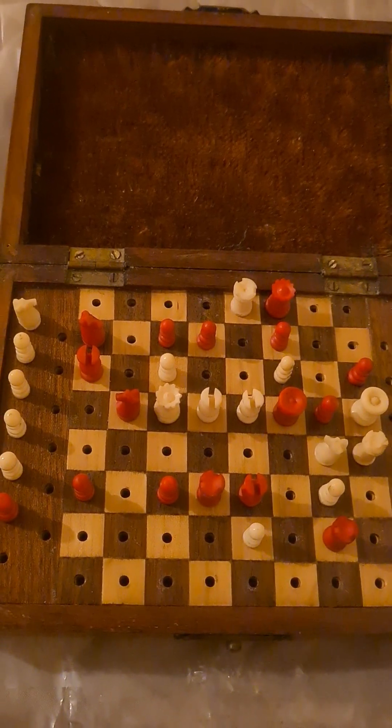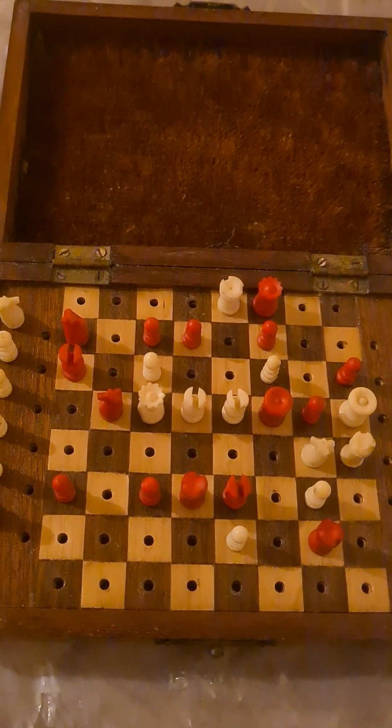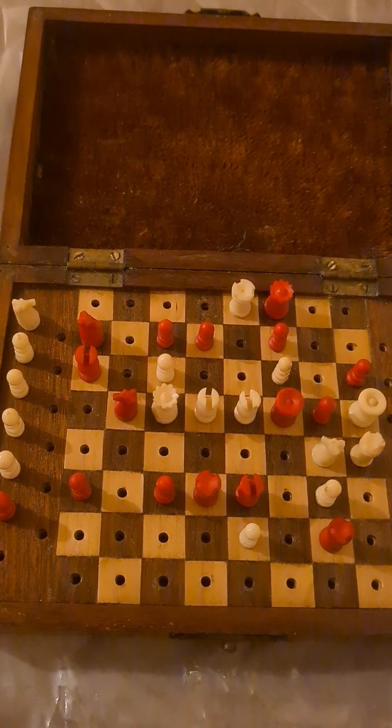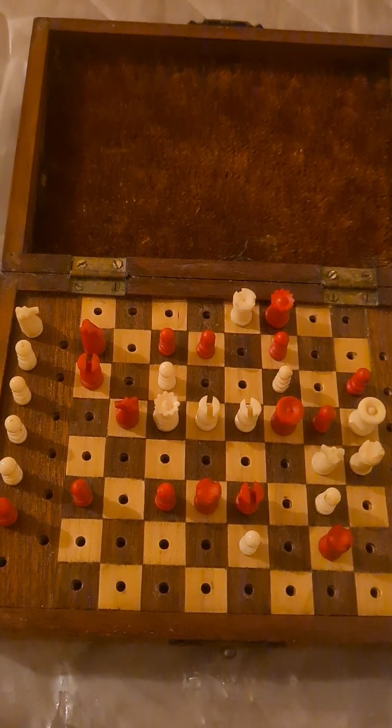The requirement in this position is for white to checkmate in two moves. Two points to note: one, white is a piece and three pawns down; two, a lot of the pieces are on pins.